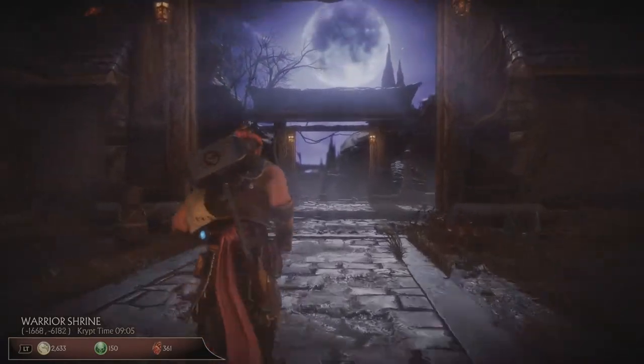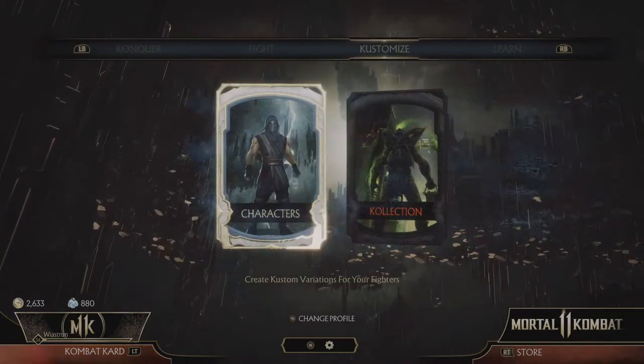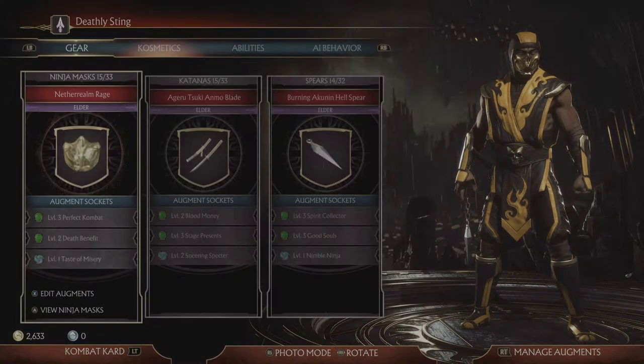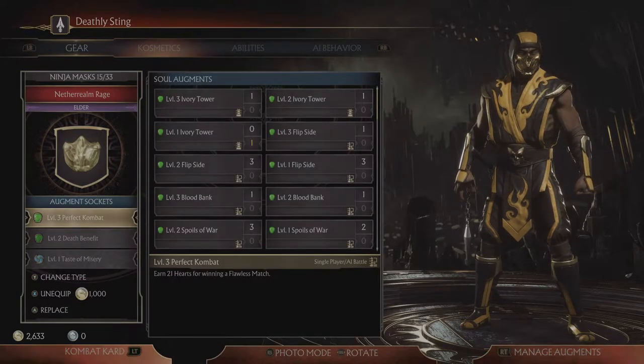Without any further ado, let's quickly leave the crypt and in the main menu go to Customize Characters. Choose the one that you play most. Now let's have a look at the gear and the augments that you can put in it — yes, the augments. They are the key to farming hearts fast.